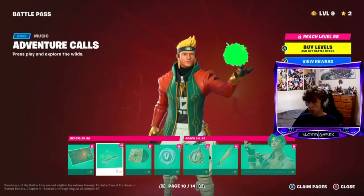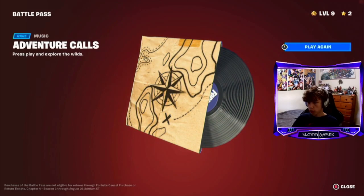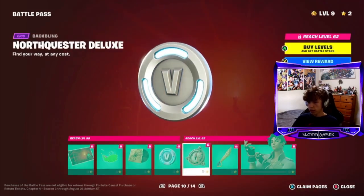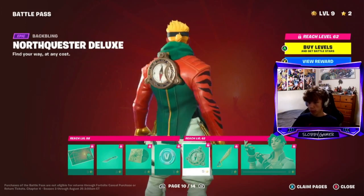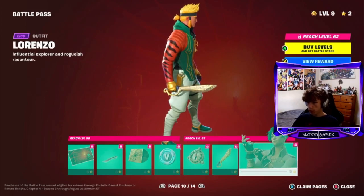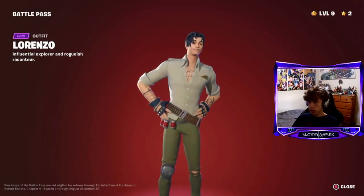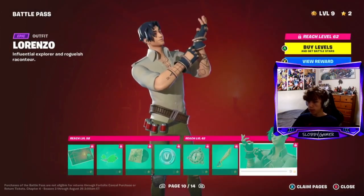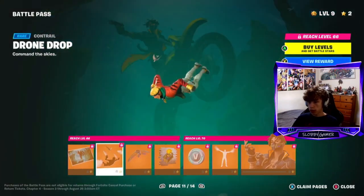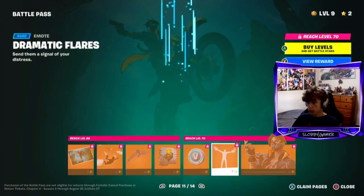Loading screen, you got a gun white music - not as good as the old one. You got V-bucks, back bling, then a bowie knife pickaxe - harvesting tool - then a skin, a Renzo. Then a loading screen, glider, spray, V-bucks, emote.